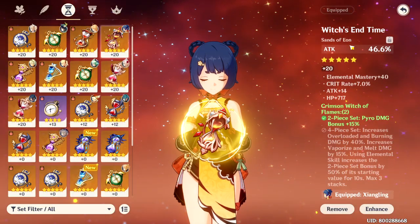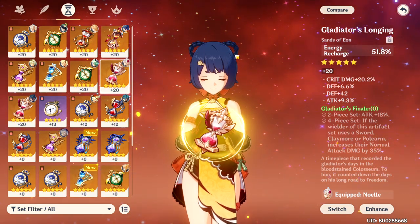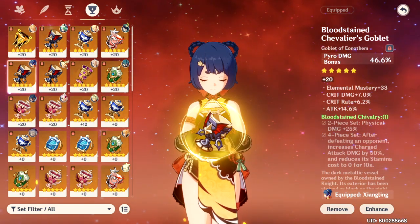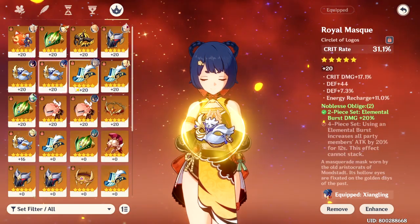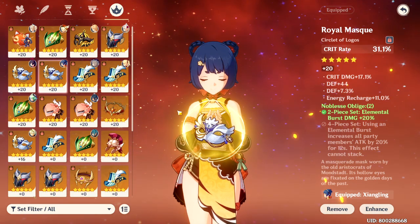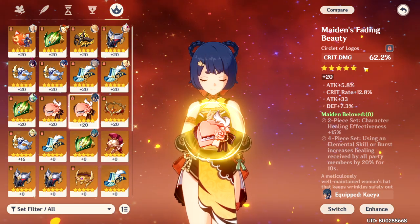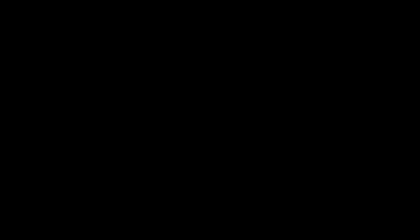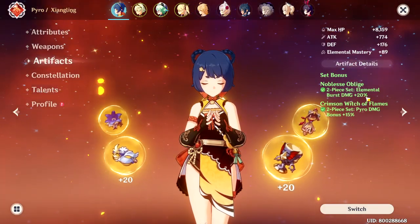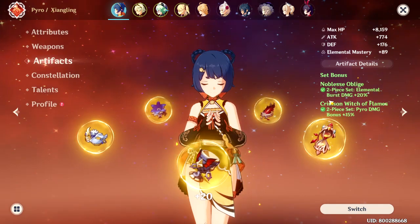For the main stats of your artifacts, I recommend going for Attack% or Energy Recharge — you're probably going to get Defense% anyway. For the goblet, of course, it's going to be a Pyro damage bonus, since your main damage would be your Elemental Skill and Elemental Burst. And for the circlet, it depends on what stat you're currently lacking. If you lack crit rate, then going for a crit rate main stat that has a substat of crit damage is better. For artifact sets, I personally prefer going for 2-set Noblesse Oblige and a 2-set Crimson Witch to maximize my Pyro and Elemental Burst damage.